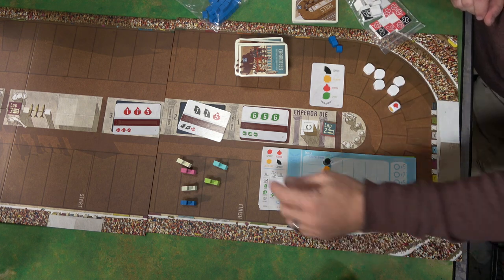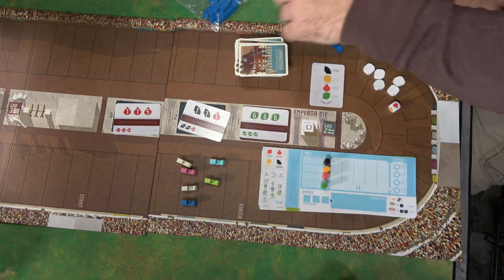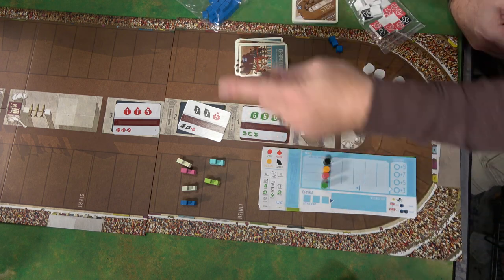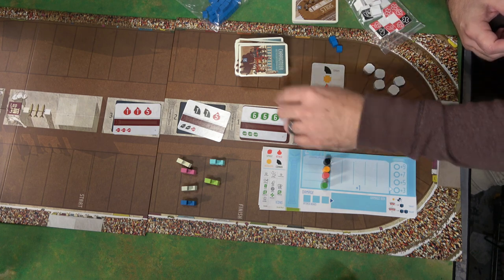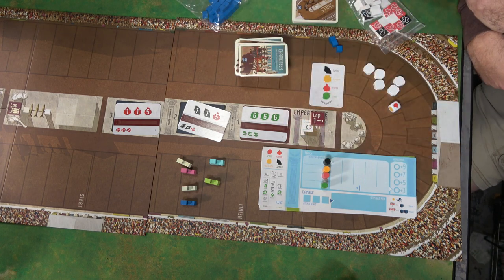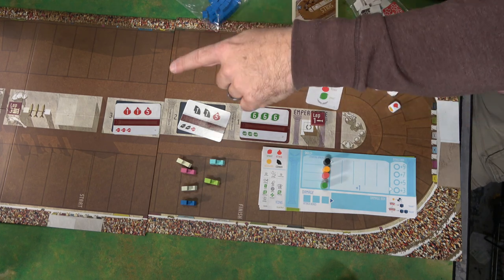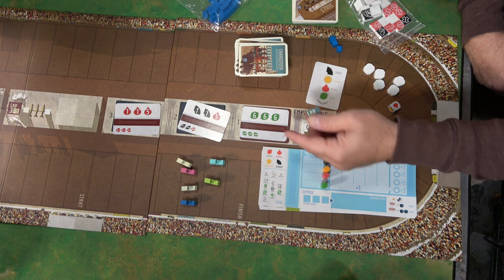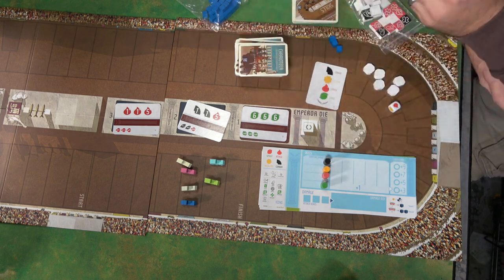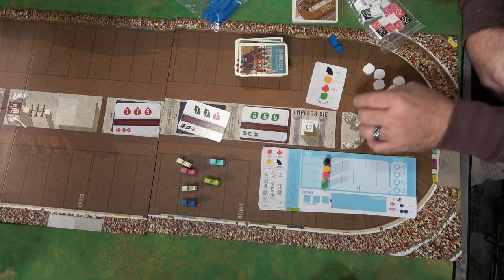You're going to have a player board of a color and you're going to be that particular chariot. You are going to race around for three laps. The lap counter is way down there on the other side of the table. You're going to race for three laps and the final piece — the lap counter is on the board, which is beautiful.